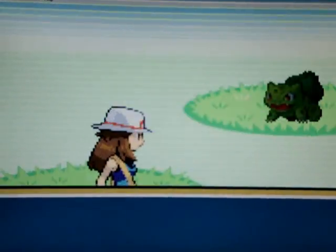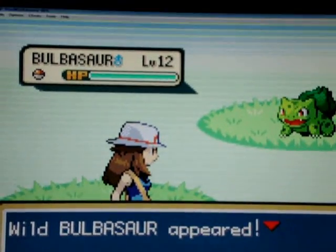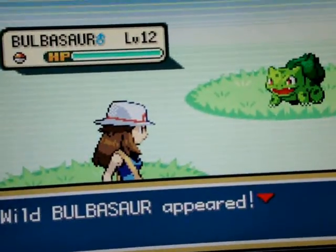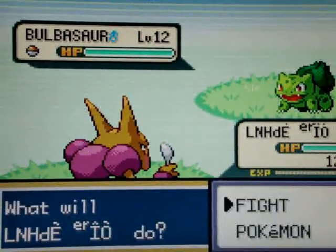Everyone says this is impossible and I have yet to recreate it. Have any ideas when you see this? A shiny Bulbasaur just appeared. Unfortunately, the level cheat didn't work, but a shiny Pokemon appeared because I summoned it. Any ideas on what to do or how to recreate this?